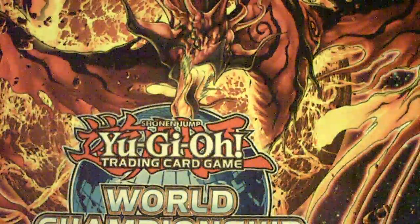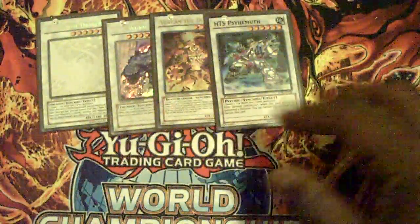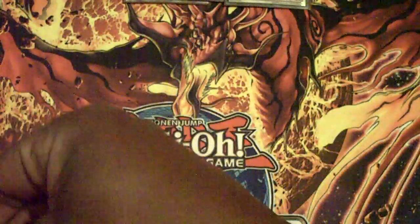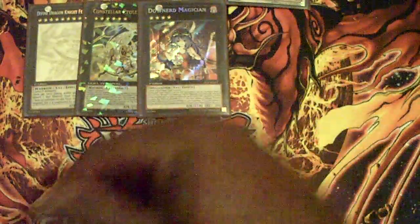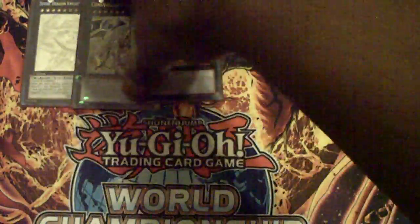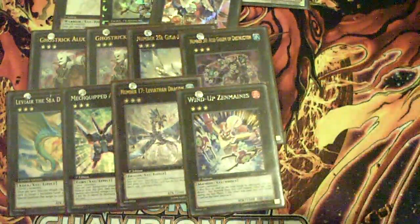And my Extra Deck: Black Rose, Mist Worm, Vulcan of the Divine, HTS Sahemith — those are my only Synchros. One Felgrin, one Ptolemy M7, and Downard — Downard is to overlay over my Rank 3s, and there's a lot of them. We have two Alucard, one Giga Brilliant, Acid Golem, Le'Veer, Mequip Anganeer, Leviathan Dragon, Zen Mains — those are my Rank 3s.